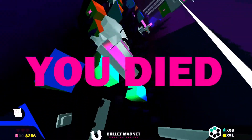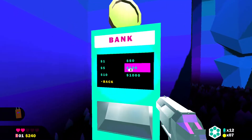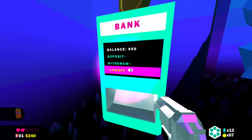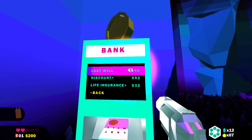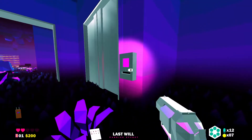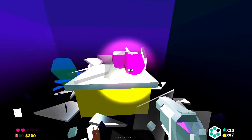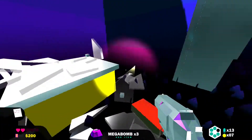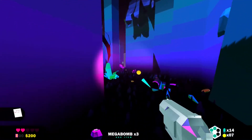There are two things you can do to help this. Besides depositing in the bank beforehand, you can buy life insurance and a last will. Life insurance will automatically deposit a certain amount of your money when you die — this amount won't be massive, so it's only really worth buying the first level, since later levels cost more than what you'll end up depositing when you die. The last will takes up an inventory space, but when you die with this item, you will keep all your bullets, bombs, keycards, and money for your next run.